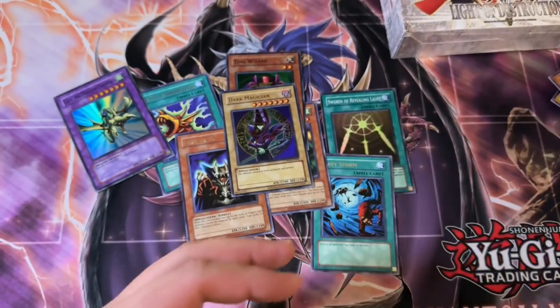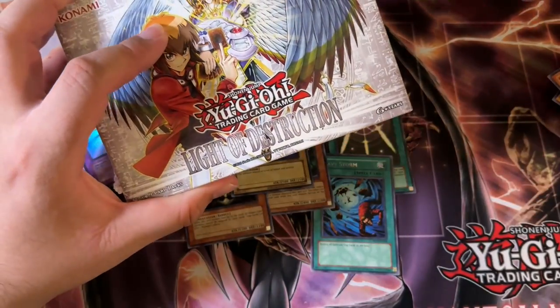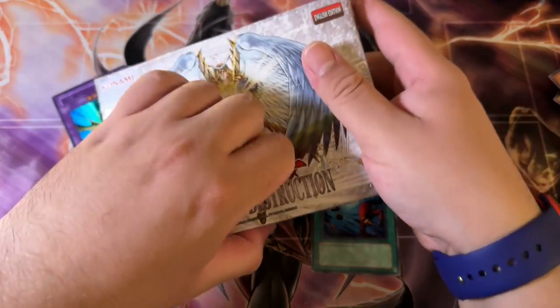Molten Destruction, Giant Rat, and then Gaia the Dragon Champion — hell yeah, let's go! All right, let's switch gears. We got one more Retro Pack and then a Light of Destruction. Let's go into Light of Destruction.